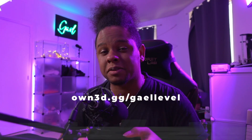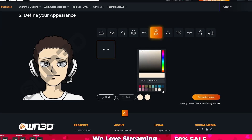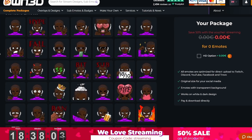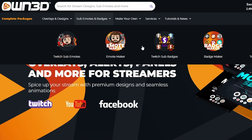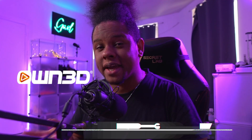Hey, are you looking for emotes? Then you need to check out OWN's Emote Maker. In a couple of clicks, I create one character and then OWN generates the rest. All you got to do is go to OWN.GG slash get level, hover over subemote and badges and click Emote Maker. Try it out — that is OWN3D.GG slash get level.